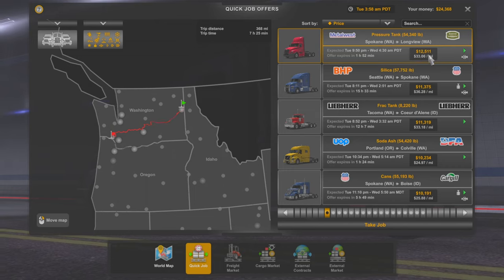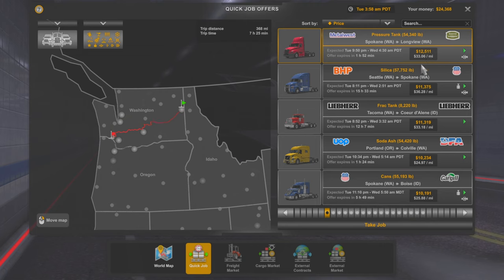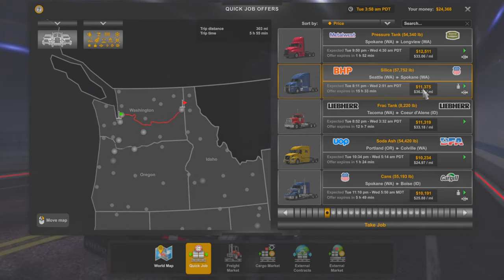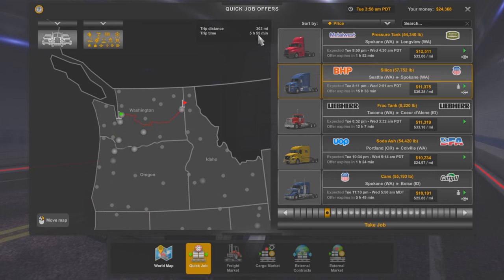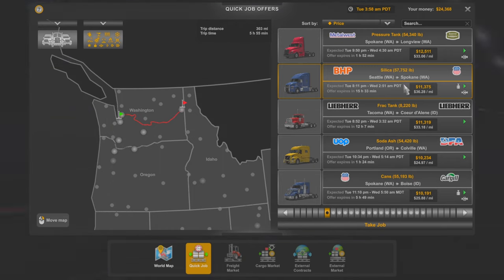At this price I would like it to be a little bit more for my time. If it was like maybe 12,600 or 12,700 I would hop on this in a heartbeat, but I'm kind of thinking about it. Because the one right below it - even though it's at an $11,375 payout - I'm getting paid 36 dollars to the mile for almost two hours less driving, and it's only a 300-mile drive.